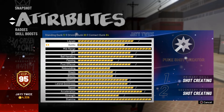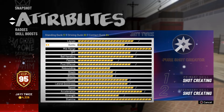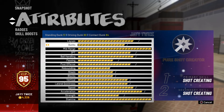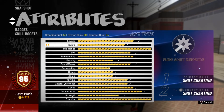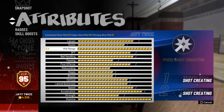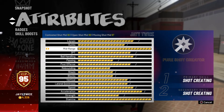My standing dunk is 51, driving dunk is 80, so I do get some good dunk animations. I do be dunking on a lot of people — not real contact dunks but they be on people's heads. My mid-range is a goated 99, contested is a 95 because I do boost my jump shots.